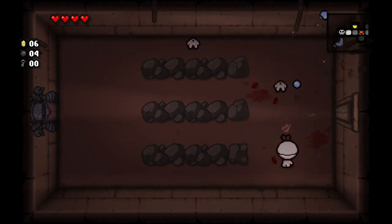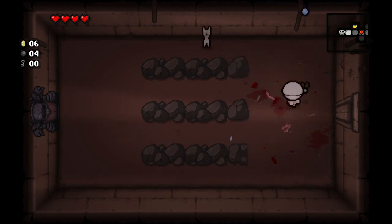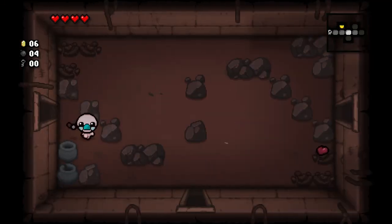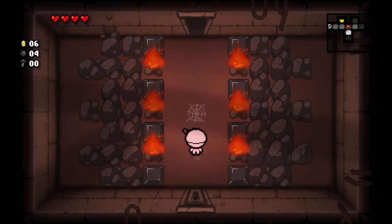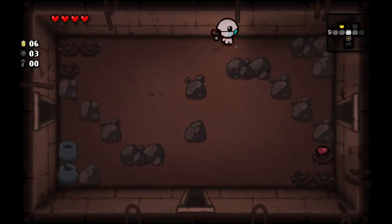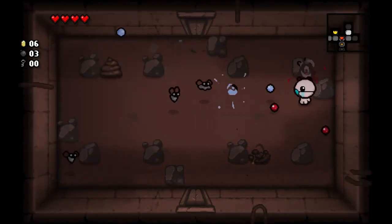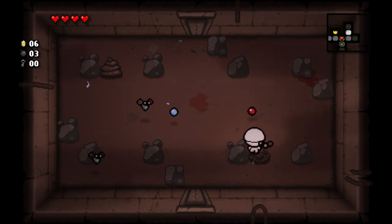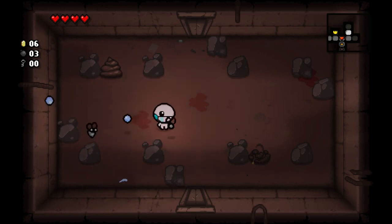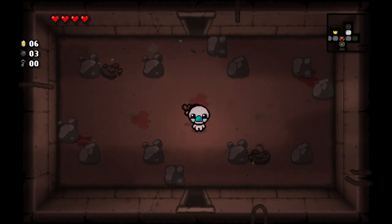You usually want to try and keep as few excess keys as possible, because with bombs you can use them offensively — keys you can't really do anything with if you have a bunch. So if you've got spare keys, just open locked stuff to spend them. Red fires can shoot tears at you that will hurt you. There was a rock there marked with an X — those are known as tinted rocks, and they will always include something if you blow them up. They get a little harder to notice as you progress through floors, but they do have a static pattern. Look it up on the wiki for a good image of what they look like.